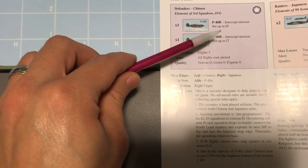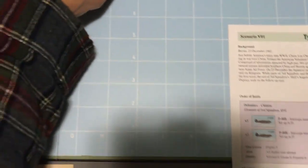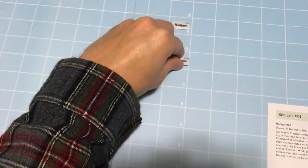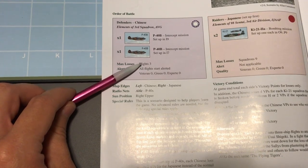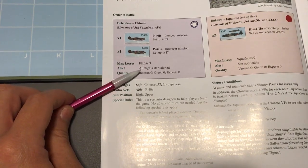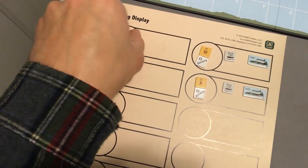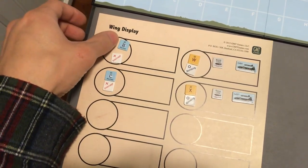This P-40 we're going to set up in I-9, and the other one also sets up in I-9. It gives you their max losses — each of these flights has three aircraft in it, small flights. It also tells you their alert status.